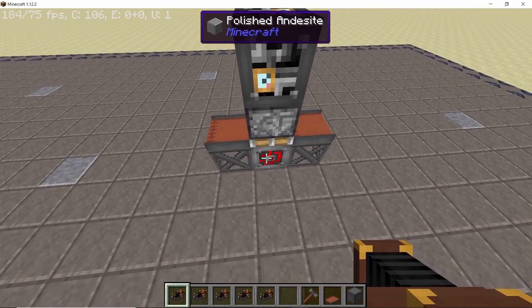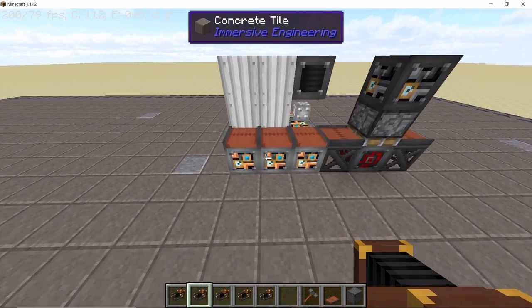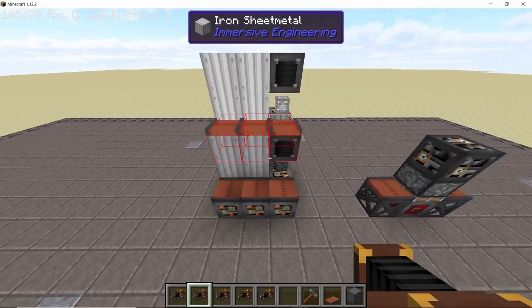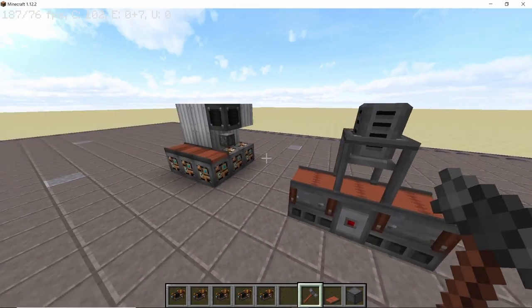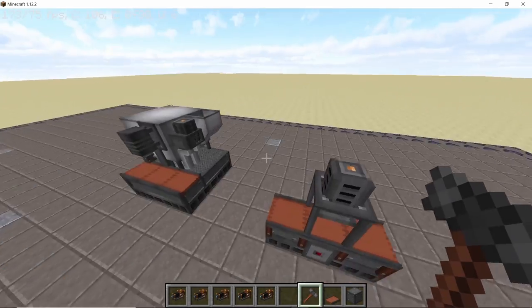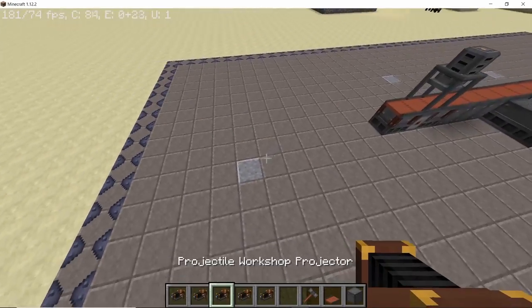We start with the metal press and then, leaving a three block gap from the metal press, we are going to place the filler. The metal press and filler will make our casing, and casings can be used over and over again. Right click with the hammer to form these machines and in between them place down a conveyor line like this.